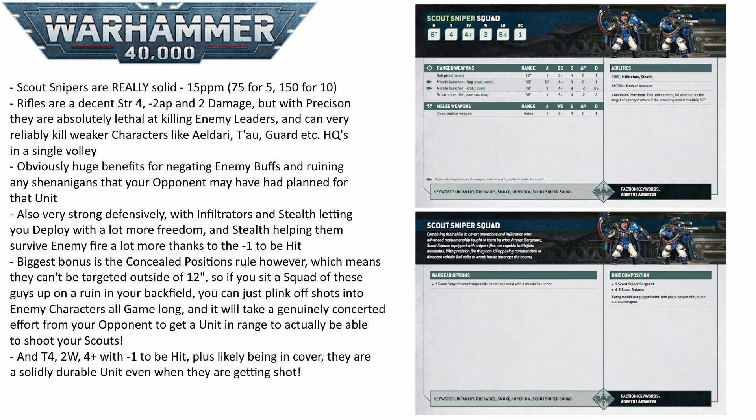You are going to be very easily able to kill off a character or two by the time these guys do eventually get targeted down, because they probably are going to be public enemy number one as soon as you kill off a character or two from your opponent's list. All in all they are really solid — great at sitting back holding an objective, sitting in some terrain, and they can just do a lethal amount of damage to enemy characters pretty much all game long thanks to that 36-inch range and the Precision rule. For 150 points I think these guys are almost a must-take for dealing with enemy characters.